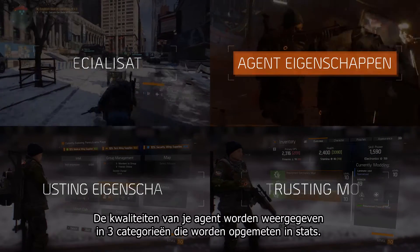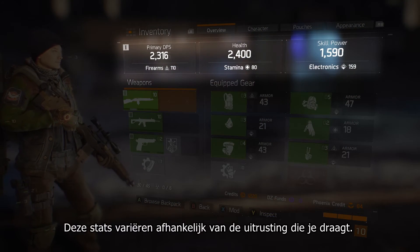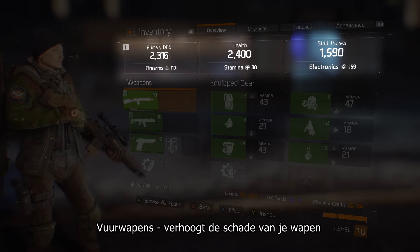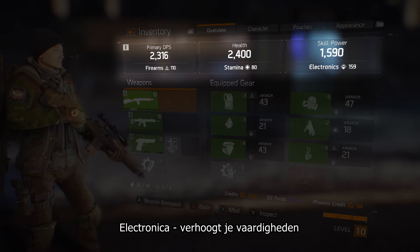Your Agent's strengths are reflected in three categories of attributes that are measured in stats. Those stats vary depending on the gear you've equipped. Firearms increases your weapon damage. Stamina increases your health. Electronics increases your skill power.